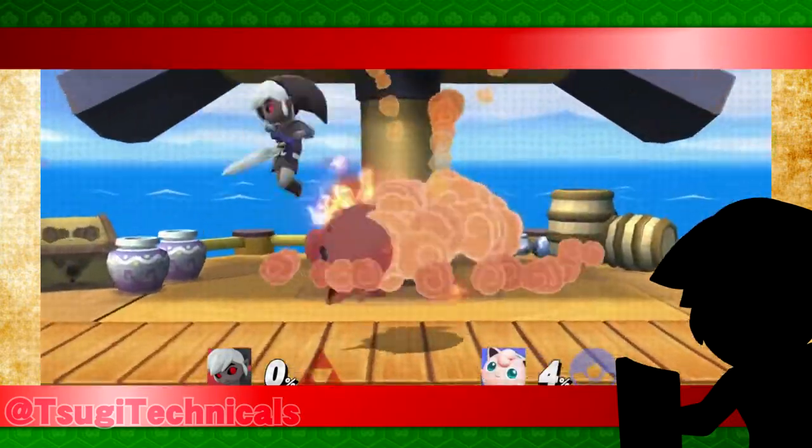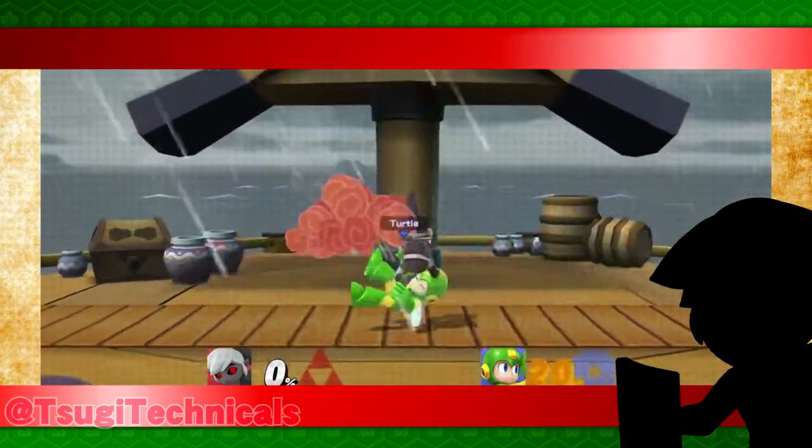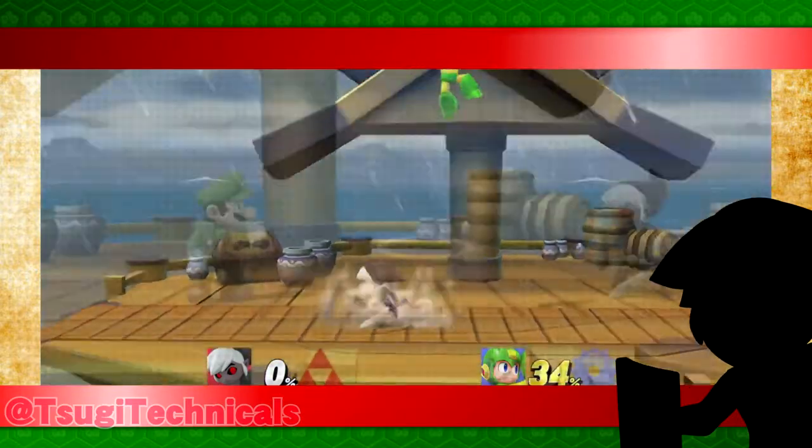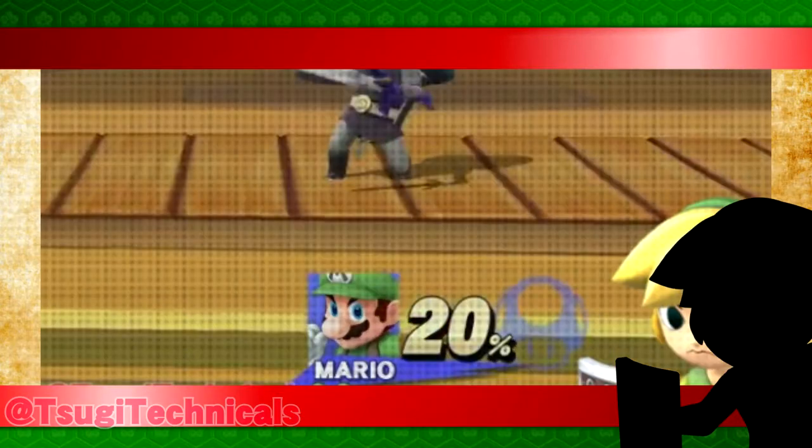Fortunately enough, this works on the entire cast at the same percent range and can be done pretty easily. The trick to knowing when this will work is, after the bomb throw into footstool dare, they have to be under 26% — that's the magic number.